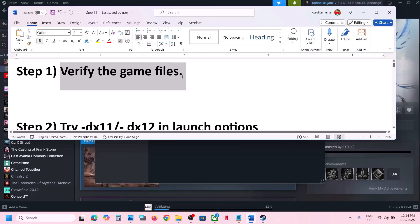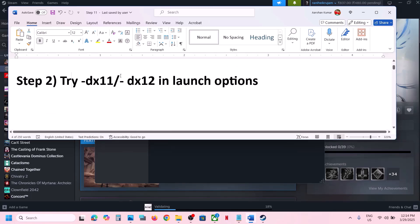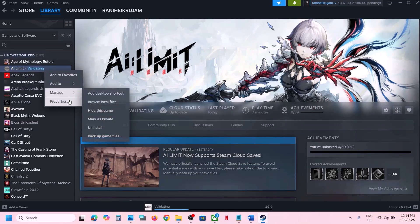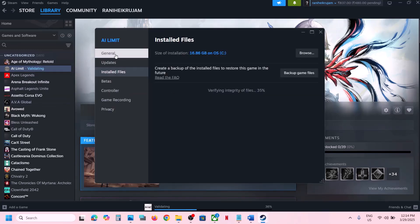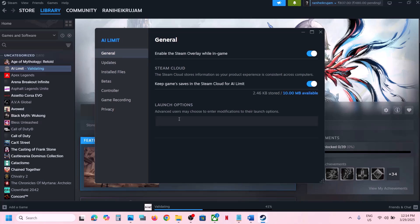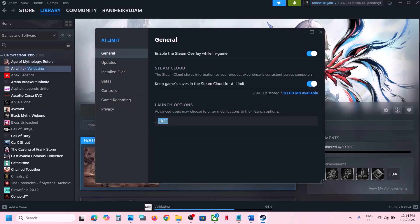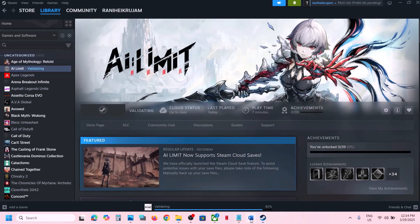The next step is to try DX11 or DX12 in the launch options. Make a right click on the game, select Properties, and then go to the General tab. In the launch option, type in -DX11 and then launch the game and check. If that does not work, try -DX12 and launch the game and check. If still not working, remove this and follow the next step.